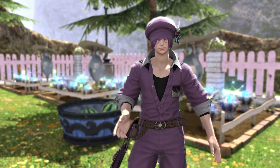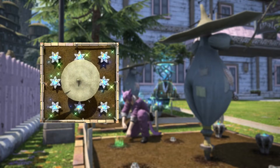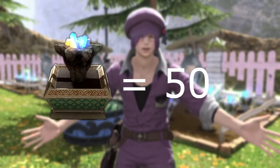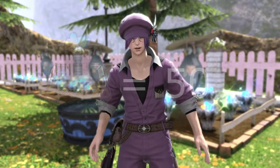The best way to get shards is with gardening. Every big garden patch gives you 400 shards in a day, and every planting pot gives you 50 shards in a day with normal soil.